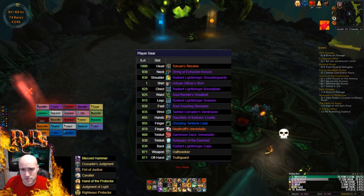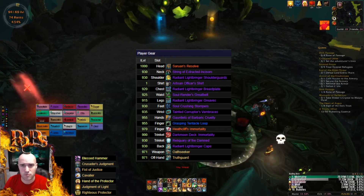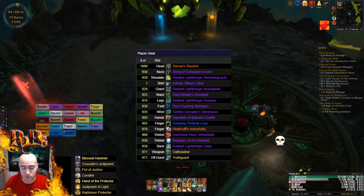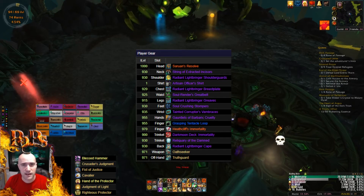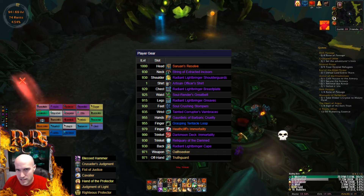Things that I am wearing for this particular fight are Sarn's Resolve and Heathcliff's Immortality. The reason why I'm wearing Heathcliff's is because when you're tanking the boss you're standing still, and when you're not tanking the boss you're running away and you shouldn't be taking damage when you're running away — but you'll see that I do.